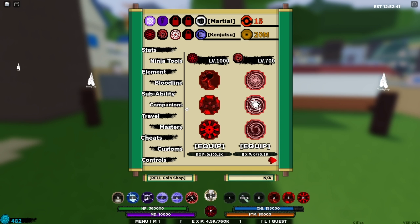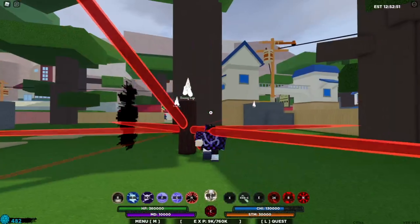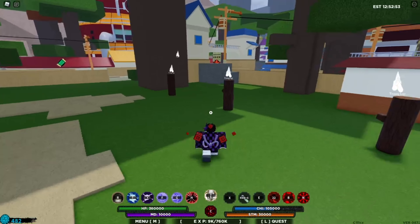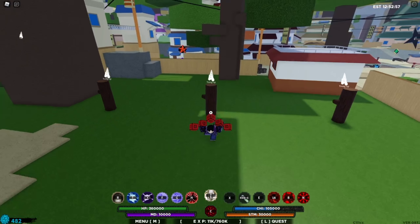The next one we have is the Dimension Warp. This one is pretty sure it's the cube version, but let's see what this one does. So basically you can attack anyone — I think that's what it says.